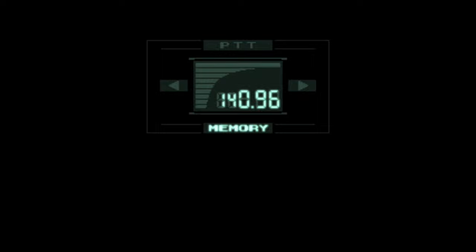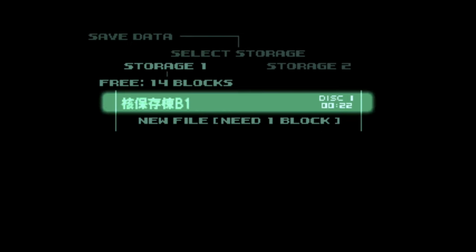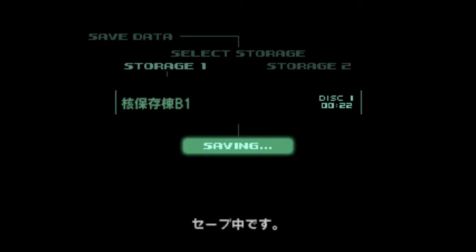Now that we've defeated Psycho Mantis, switch back to Control Port 1 and call Mei-Ling and save, so you do not have to fight him again.